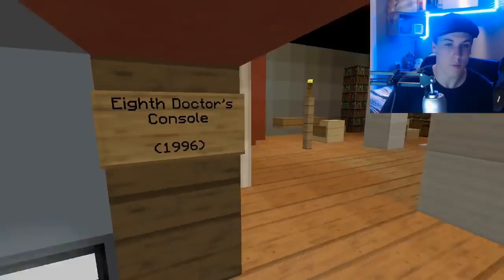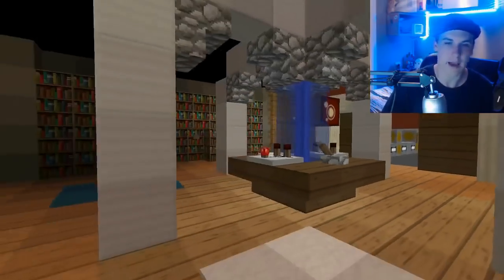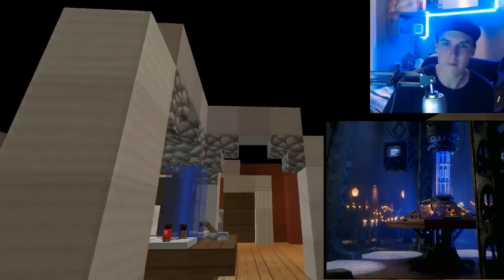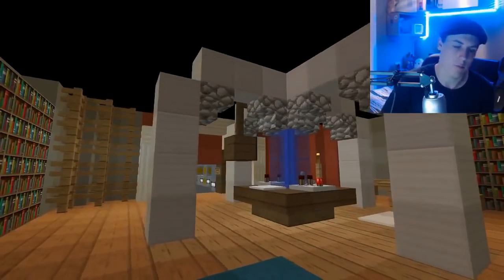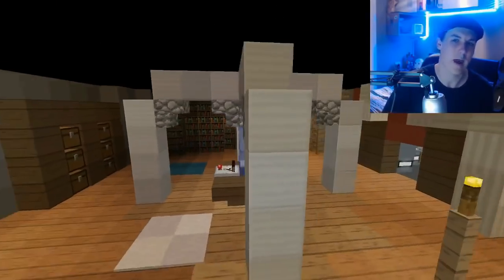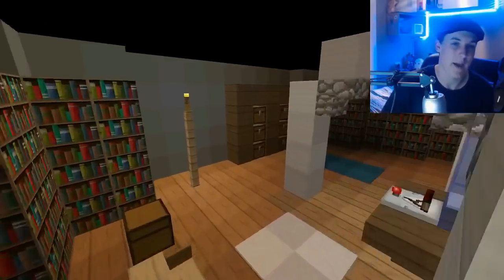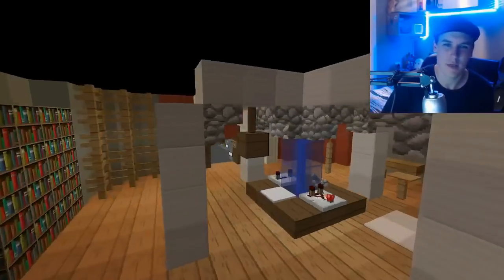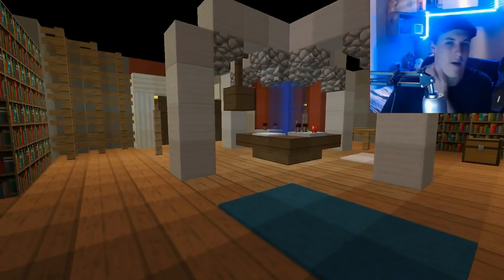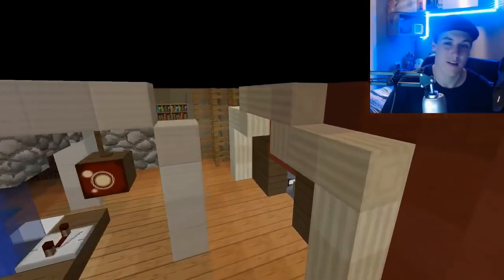Following this corridor, we get into the 8th Doctor's console room. It's a TARDIS not really shown very well in the TV movie, so it was quite a hard one to replicate. It's probably one I want to retry — I had a limited space and just sort of crammed it in. But it comes out okay. I tried to get it as accurate as possible, and I'm going to try and redo it to make it look nicer.